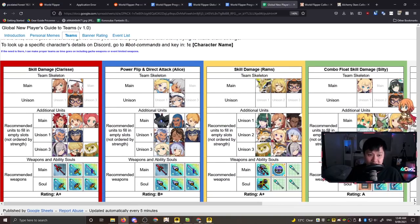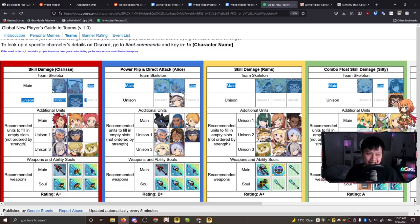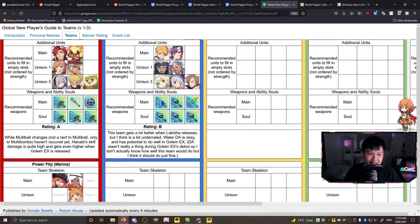The team skeletons list core units and recommended units to fill the rest of the team. This goes through different types of builds - for example, this fire team is focused on skill damage, with Clarice as the core. Skill damage early game is probably the play. Looking at this comp: I have Clarice, I don't have Any unfortunately, and I also don't have Shesusu. Any is actually core to essentially every single fire team.